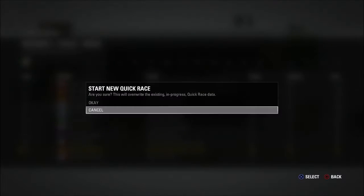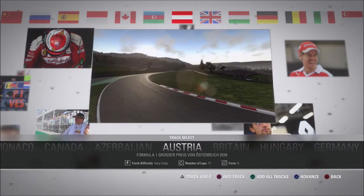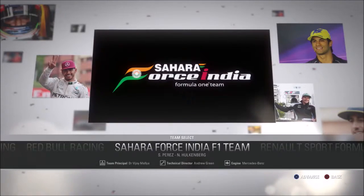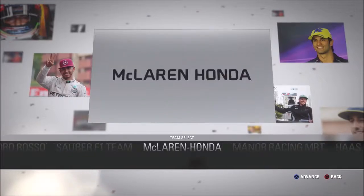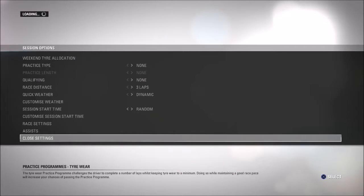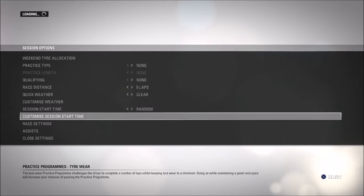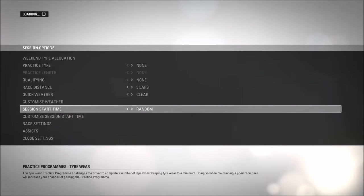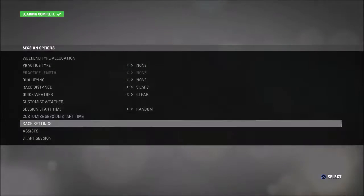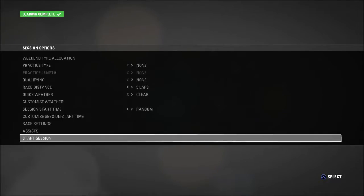We're here with a quick race on F1 2016. As you can see, we already did one before but that wasn't completed. We're going to be driving the Austrian Grand Prix at the Red Bull Ring in the Force India of Sergio Perez. Scrolling through all the teams to Force India, clicking on Sergio Perez, and adjusting the settings to be five laps, clear conditions, all assists off, Legend AI — and hopefully we'll be ready to start.